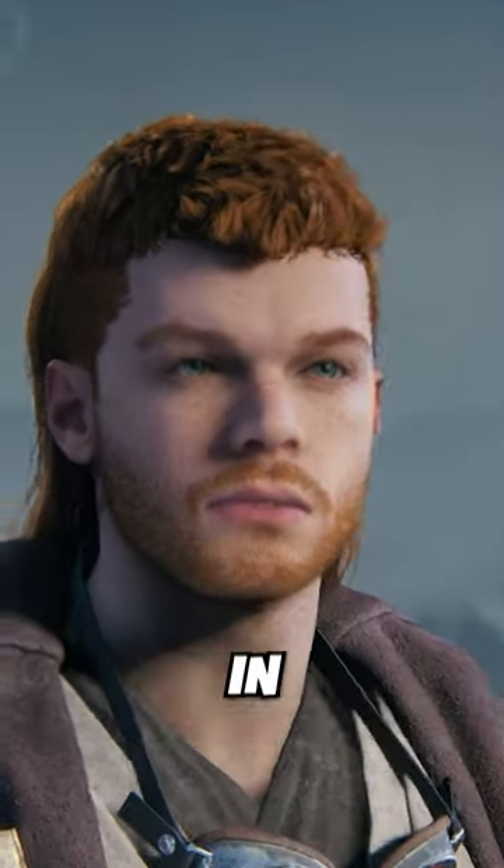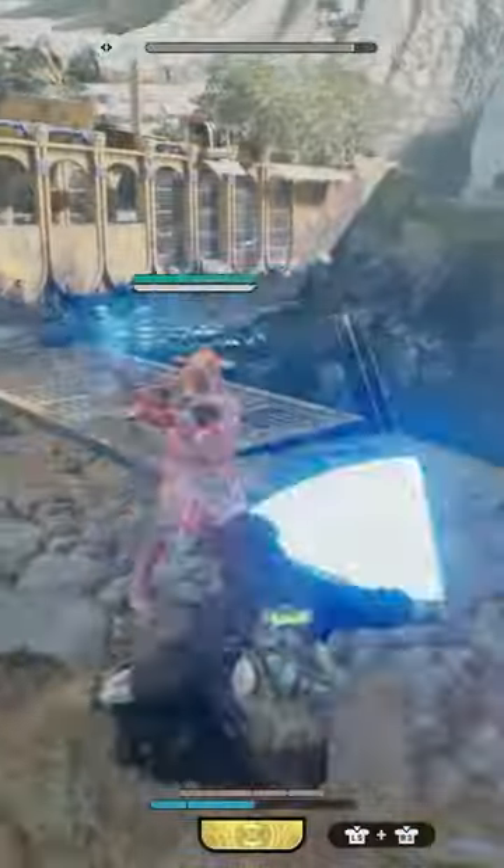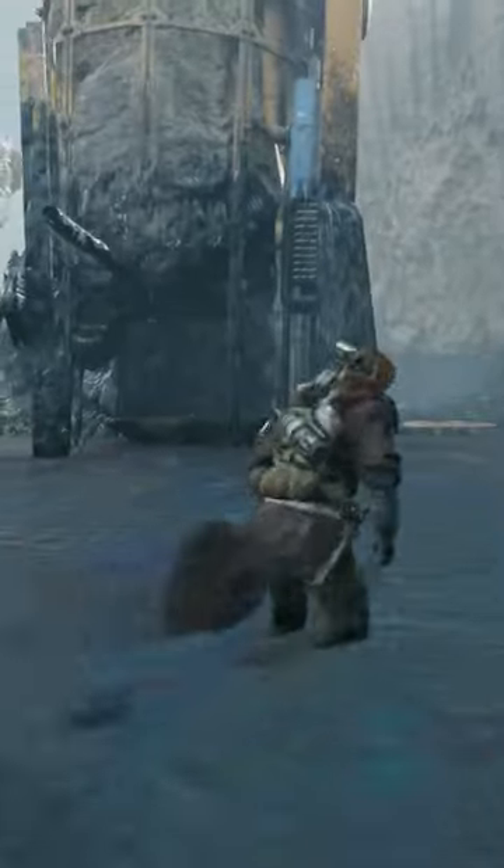How to unlock the mullet in Star Wars Jedi Survivor: when you fly to the second planet you'll come across this tar field. First, take out all the enemies, then run through the tar and get to the platform quick or else you'll have to restart.